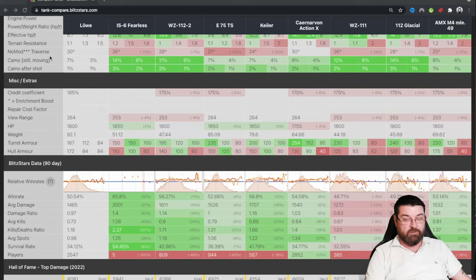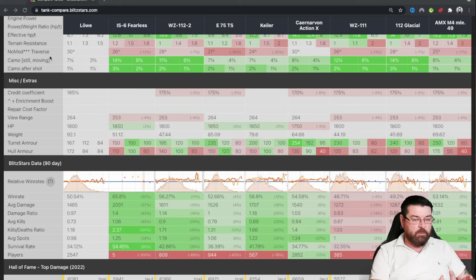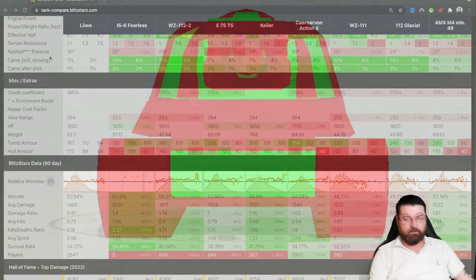Its win rate is not the best — coming in at a 50% win rate with an average damage of 1465. That confused me at first because when you look at the DPM you think it's pretty good. But honestly a lot of players, myself included, struggle to make this thing churn out a fair load of damage. Only the WZ-111 and the 112 Glacial are worse tanks; all the others are beating this thing head and shoulders. That's how it compares to the other tier 8 premiums.